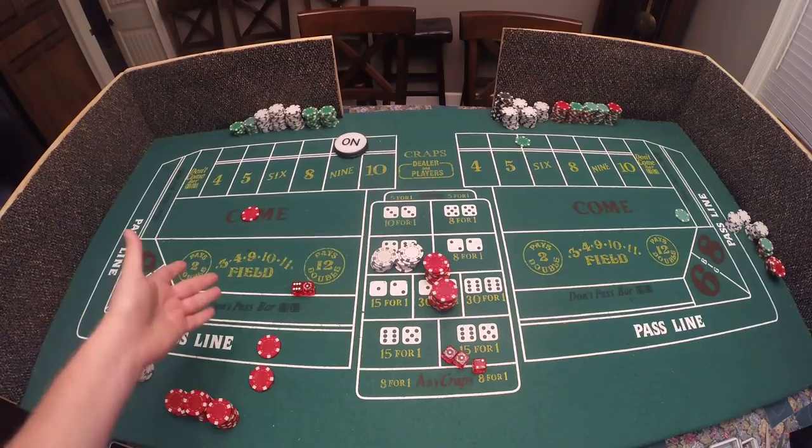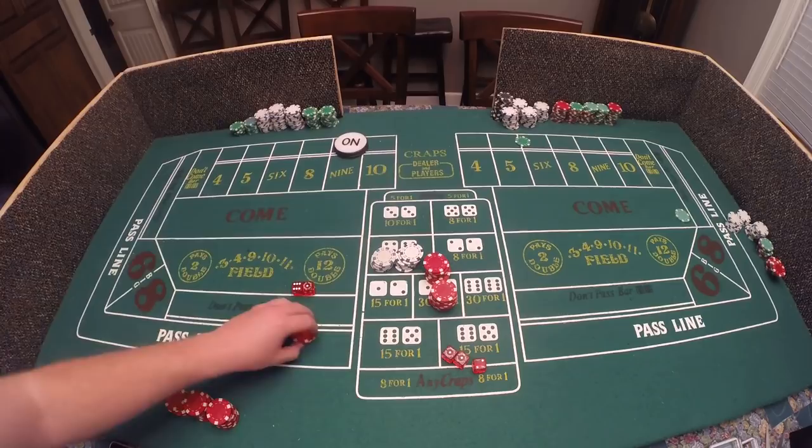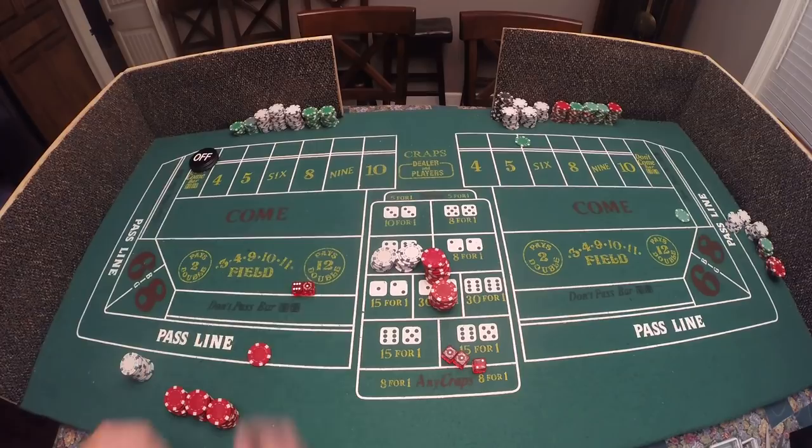That was a seven out. The thing about a seven out is I lose this money, but I paid equal money for my come bet — so when I lost ten dollars, that's going to be the donation. Let's start all over again with five dollars.